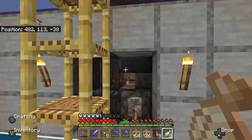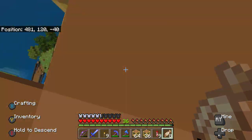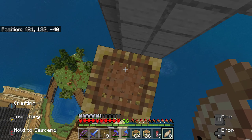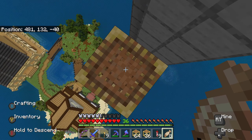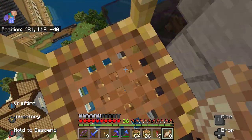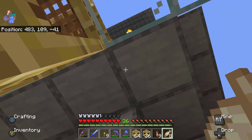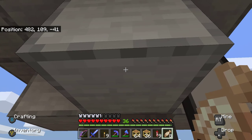Alright, so I'm flying up here — I'm at 113. Going up top to where they start to fall, that's 132. So 132 minus 113 is 19 blocks — math is hard! The reason my chunk borders were so messed up last time was because I did the math wrong. So I need to go down another four blocks from where the current kill chamber is. From 113, one, two, three, four — so if I put my hoppers right here...